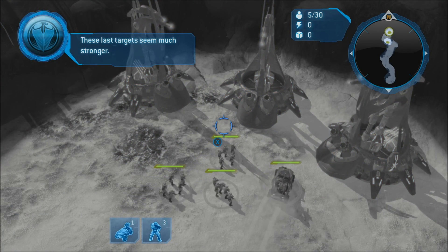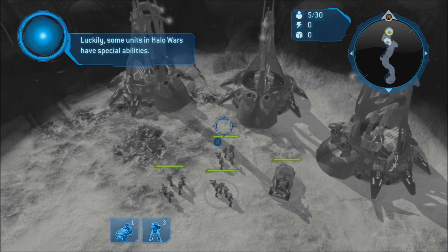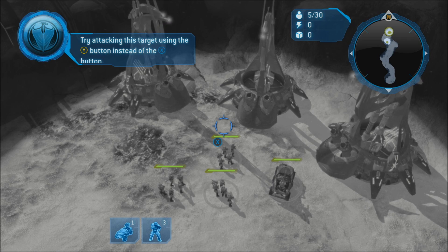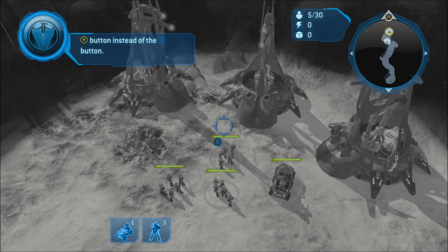These last targets seem much stronger. Luckily, some units in Halo Wars have special abilities. Try attacking this target using the Y button instead of the X button.